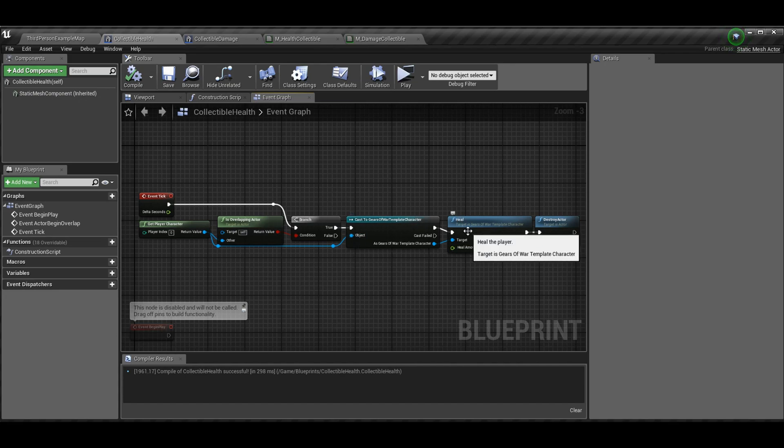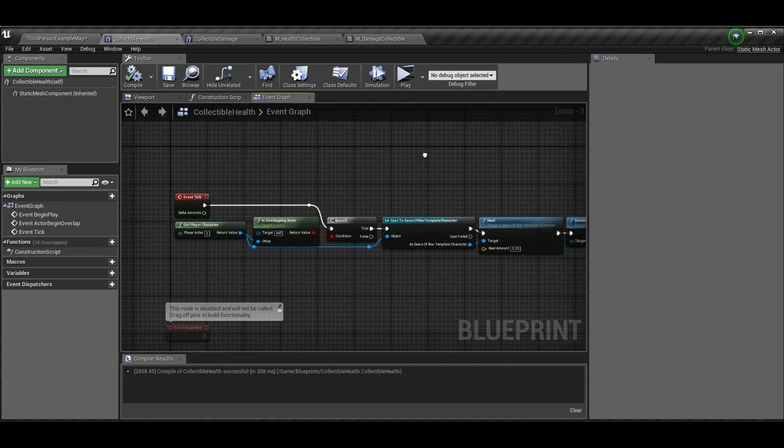If they are overlapping, you're going to cast it to our Gears of War Template Character — which is strangely named but this is your third person character class. If the cast succeeds, we know we have a third person character, so then we call Heal. The heal amount is 0.25 — that's 25% of our health because our scale is 0 to 1. Once you're done with that, you should destroy the actor. If you don't, they'll just sit there and you can keep healing off of them, which on Tick gets very costly.